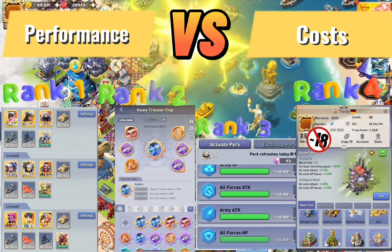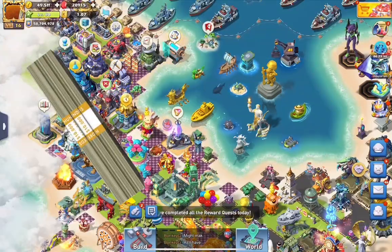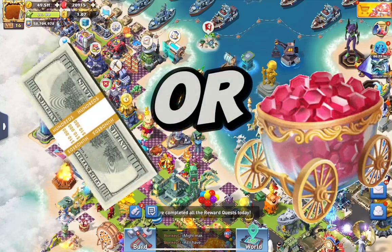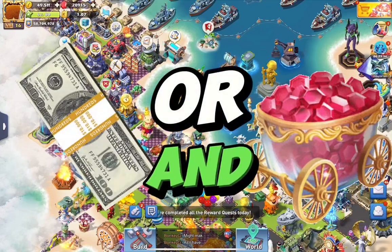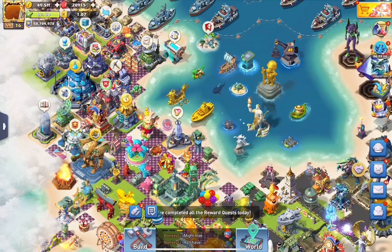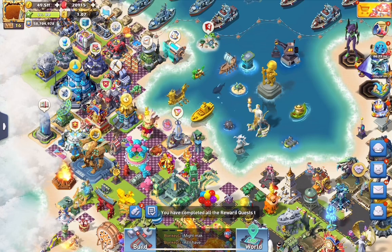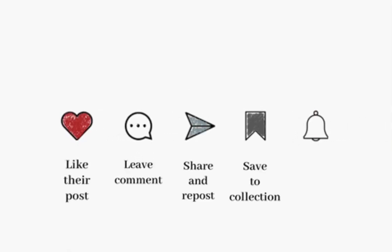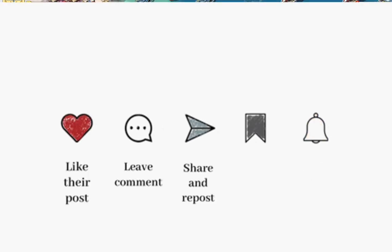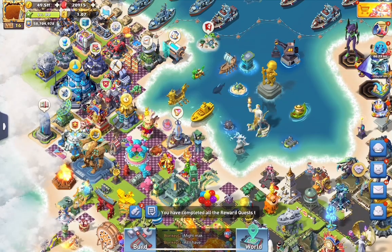Why mention these ranks before talking about base skins? Simply because all items in Top War share a common ground — performance — while they also cost resources, either money or your precious gems. The less money you can afford to spend in Top War, the higher the value of videos like this will be for you. The general recommendation is to subscribe and hit the notification button, because ideally you should watch my evaluation first, think about it, then log in and take your next step.